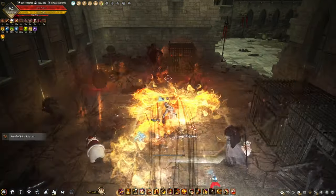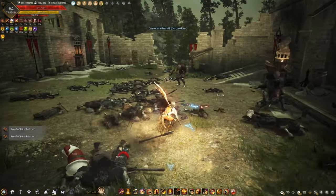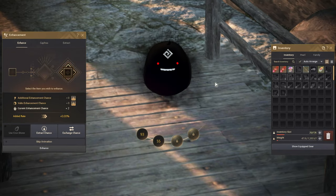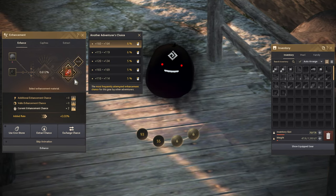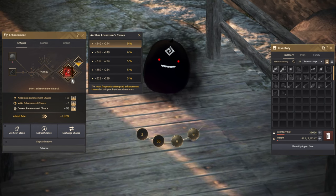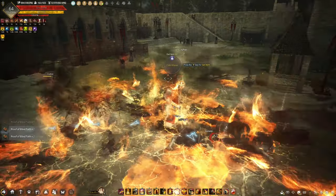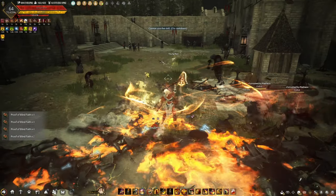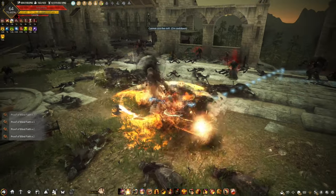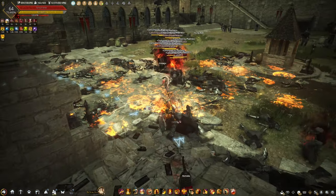From what I've noticed, Pearl Abyss has caved in to some player requests — like how players didn't like the enhancing system, so they came up with the enhancing PT system. Players also complained that there are too many items causing clutter, so they came up with the consolidation of crafting materials. I just hope they also listen and fix this problem. Most of the problems in this game are artificial, and it's annoying that even the solution is egregious. These small artificial problems are one of the leading reasons why players don't like to play or even try this game.